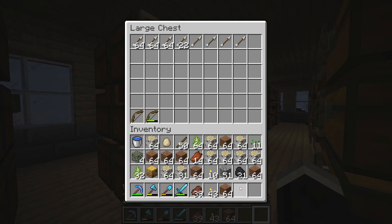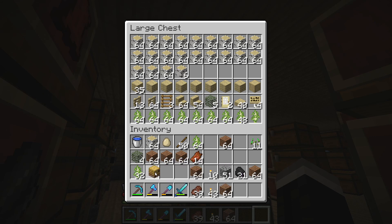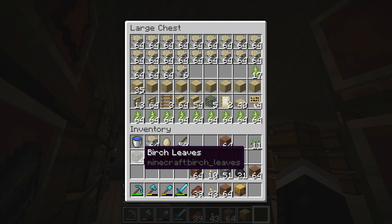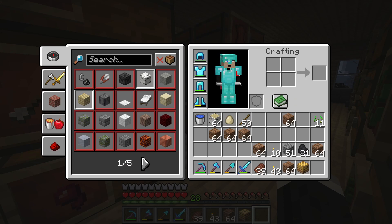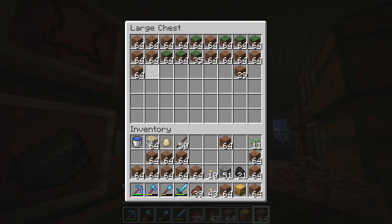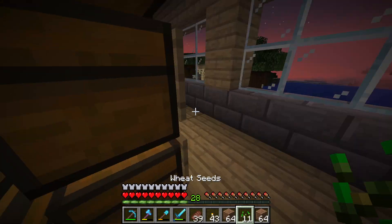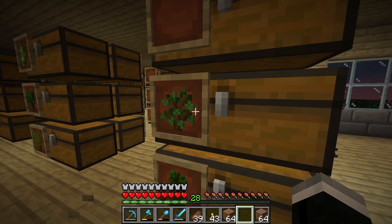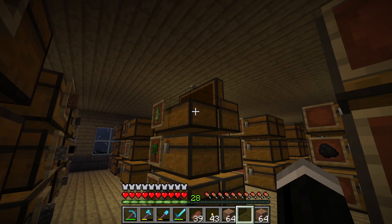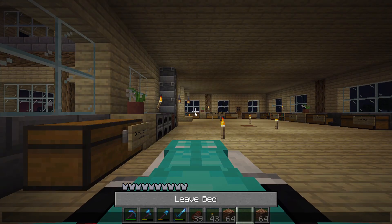Arrows. We got a lot of birch logs. We got a bee nest. Saplings — too many saplings. Birch leaves. Rotten flesh. Dirt — that's something I'm gonna need, I'm gonna take some more of it. A chicken egg — not gonna need that. Some seeds, we have a chest for them. And some cobblestone. We still have one more stack of birch logs. I'm gonna go sleep and get back to work after that.